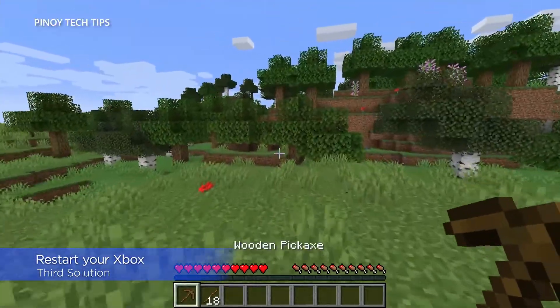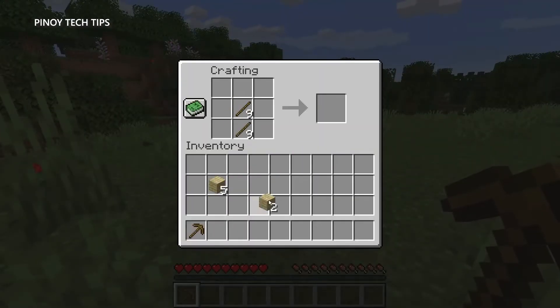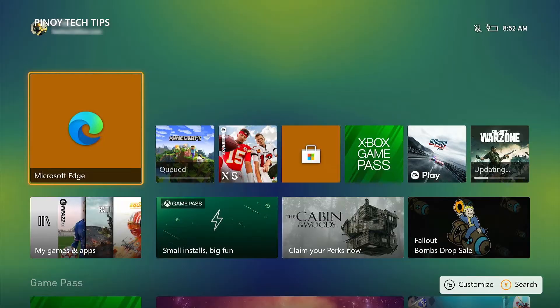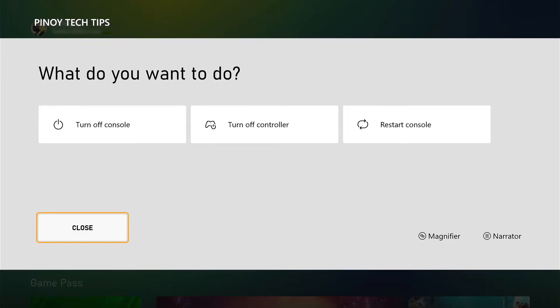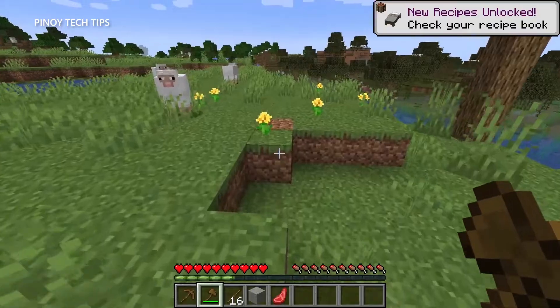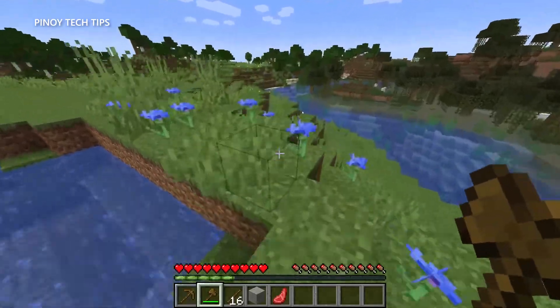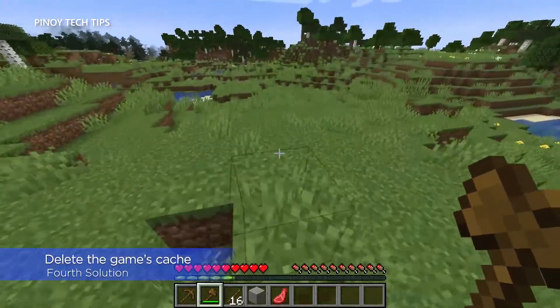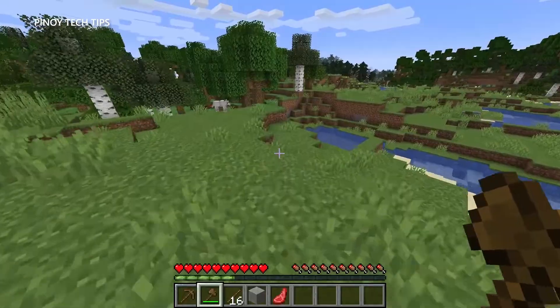Third solution: restart your Xbox. After restarting the game and checking the server status, if the game continues to crash, refresh the memory of your console by rebooting it. The issue can be due to a minor technical problem, which can often be fixed by a simple reboot. Press and hold the Xbox button on your controller. When the power center shows, highlight Restart Console and press A. Select Restart and press A to confirm. The reboot will take less than a minute.